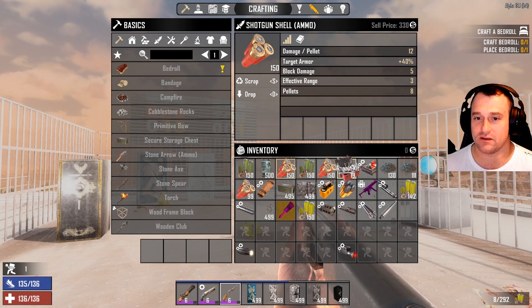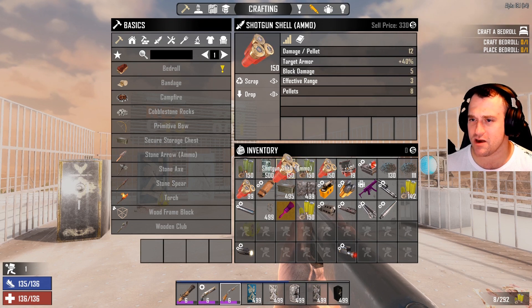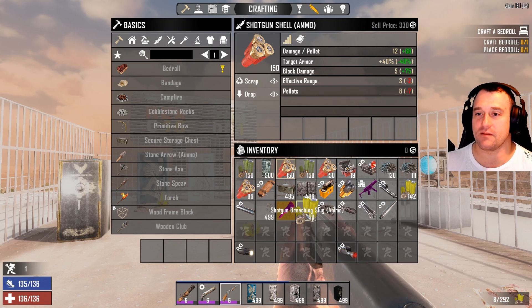So that does 96 damage. This does 80, but this increases their armor? Or does it hurt against armor? I'm not sure exactly what that means.